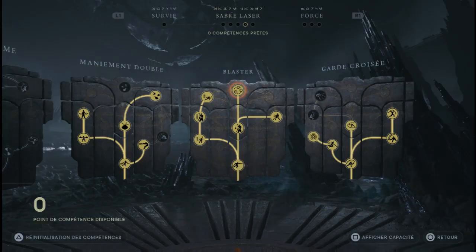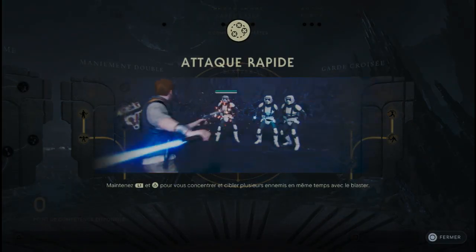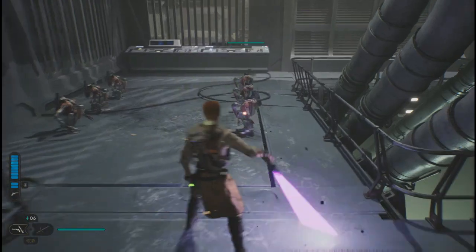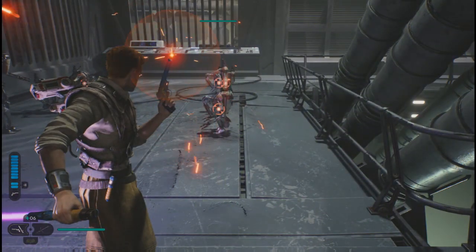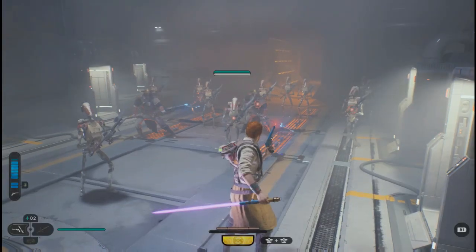Attaque rapide. Compétence qui est aussi utile. Ce que va faire Kal, c'est se concentrer pour viser plusieurs ennemis à la fois qui sont dans son champ de vision. Utilisez cette compétence lorsque vous tombez sur des troupes d'ennemis pour en éliminer un maximum.